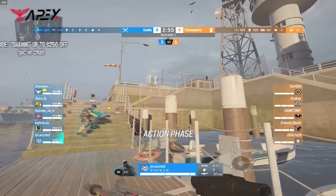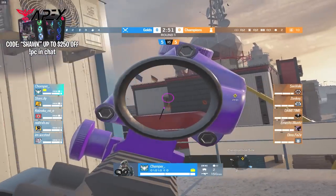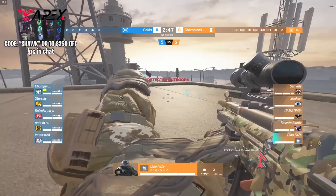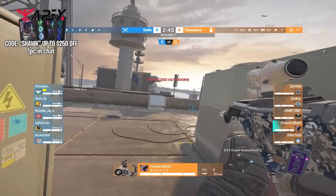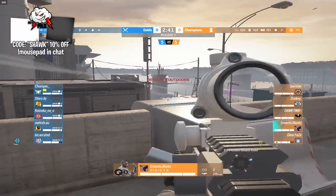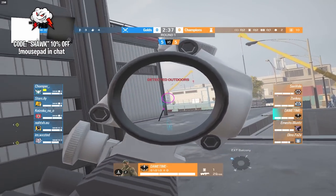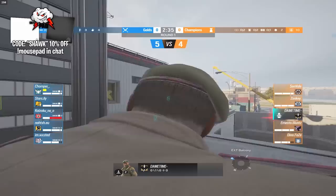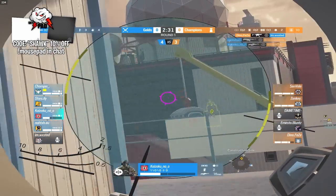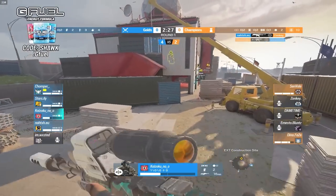The attackers are spread out — a couple over by the floating docks and a couple by construction. Setting up outside are the champs, with Dino all the way on top of the roof right now. The champs picked this map for a reason: they're going to have roof control. The gold players do have wall hacks, but the champs have the roof, so all they have to do is sit up here and watch the rappels.